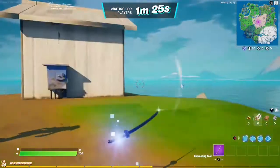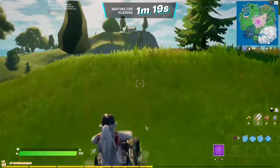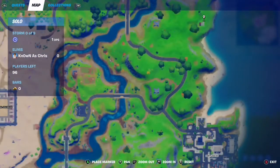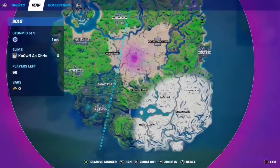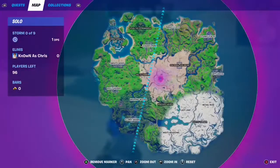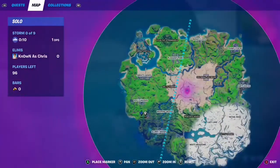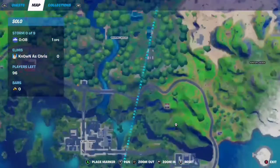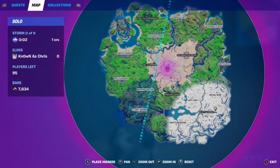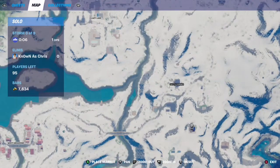For today's video we will be destroying five nutcracker statues. These statues each spawn at a snowmando outpost. We have one outpost right over here by Steamy Stacks, the second one is over here by Pleasant Park, the third one is over here by Holly Hedges right near Log Jam Woodworks, then we have another one right over here by Hydro 16, and finally we have the one by Caddy Corner right here.